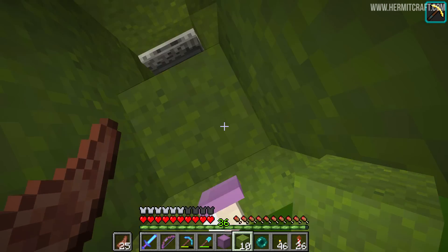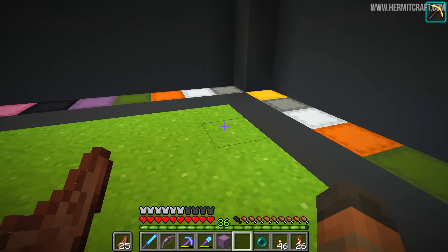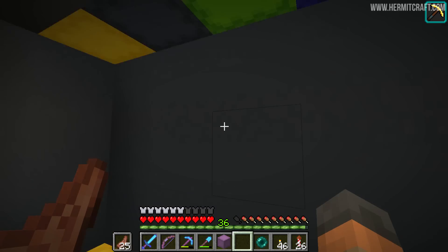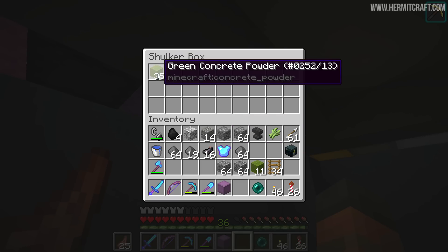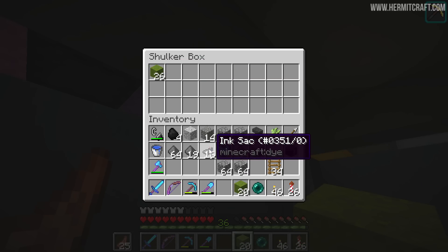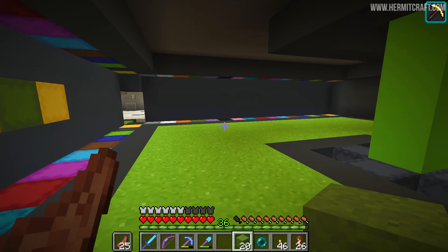I'm going to get out of here because I don't want to break anything else. I'm a little bit worried that I might cause some more damage. Iskall's base is colour-coded. So we look in the green shulker boxes and eventually we'll find... Aha! This stuff! Some of that went missing when it fell down on that torch. There's probably more than 11 blocks missing in total, so I need to go and patch that up. They're empty.